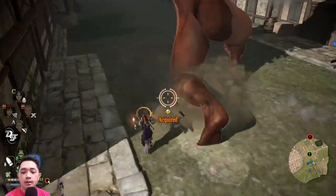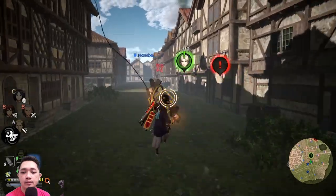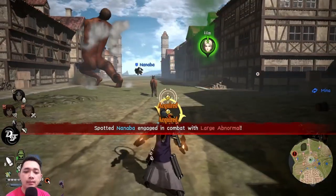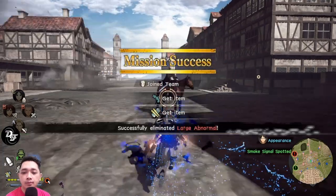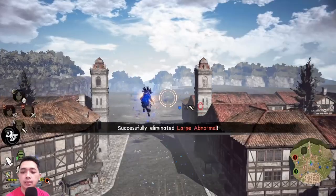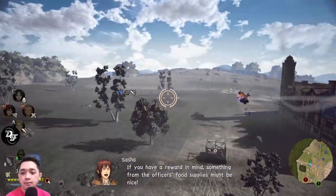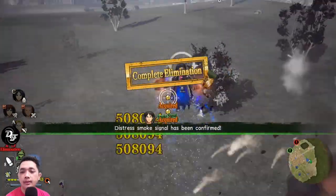If you see your ammo decreasing — mine is already down to 11 — you can use the battle alert signal to get infinite ammo. It creates a blue aura. For details on how to get infinite ammo, blade, and gas, see my other video and you'll get it.